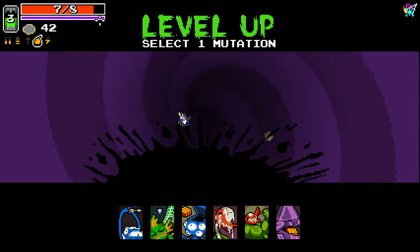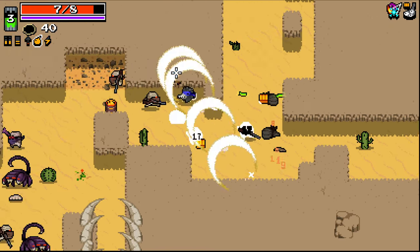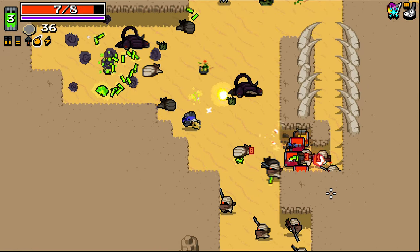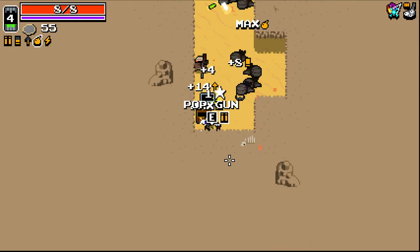We've got this bar underneath as well - is this our slow-mo bar? We'll go with Open Mind. Yes, that is our slow-mo bar. I don't use slow-mo too often on this character, I'll be honest - I probably heavily underutilise it. But you're gonna have to deal with it, because that's just how I roll.